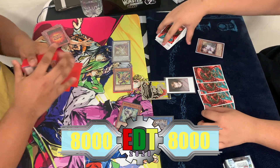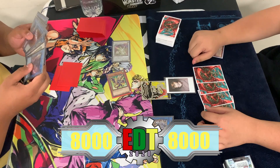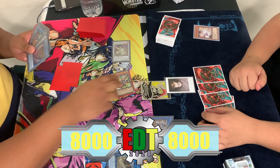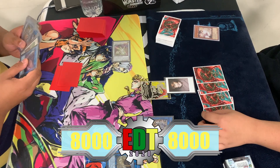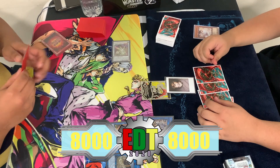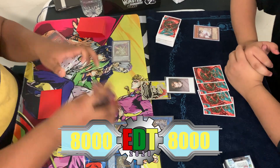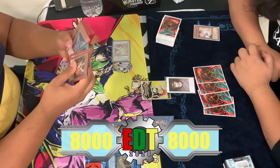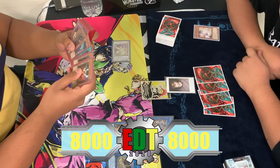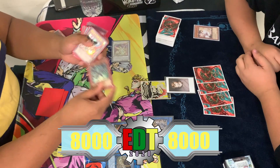White Rose Dragon comes out, then a Link Summon for Guard Dragon LP. Linking off Phalanx for another Striker Dragon. The commentator jokes 'Isn't Dragon Link fun?' — but says if he had to pick between Dragon Link or Infernoble, he would pick Dragon Link.